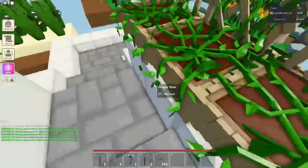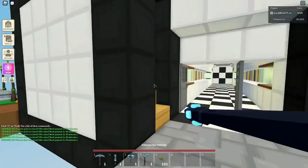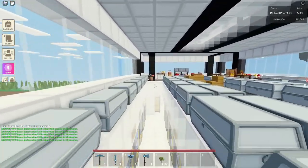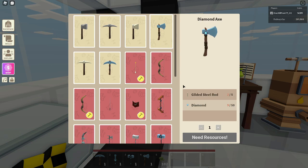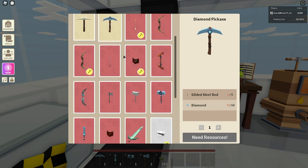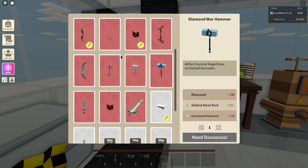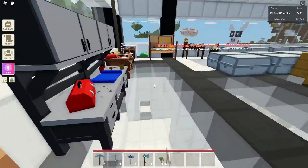Let's look at the crafting recipes because they take quite a bit of stuff. The axe takes five gilded steel rods and 50 diamonds. The pickaxe is the same. The hammer takes 80 diamonds, five gilded steel rods, and 10 enchanted diamonds. The sword takes the same thing.